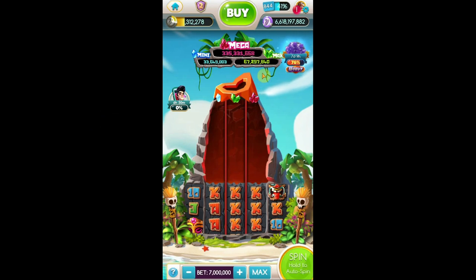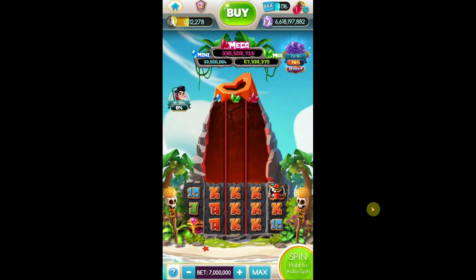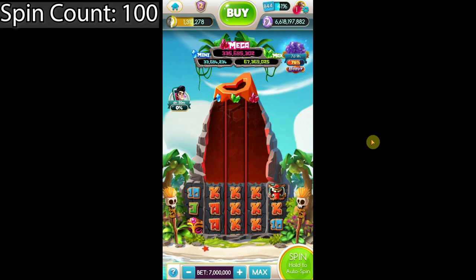Alright Spinners and Sharks, looks like we are going to be playing over here. There's the Mega — 7 million to get the Mega on this game. We're starting with 6,618,197,882 chips, so we're shooting for this Mega over here. Maybe we'll get 300 million out of it, maybe we won't. I guess we'll find out. I've got 100 spins on the clock and I'm ready to do this. On our marks, get set, ready, and go.